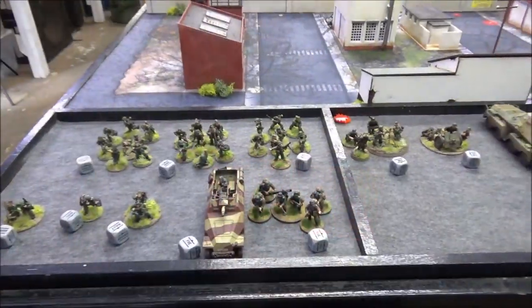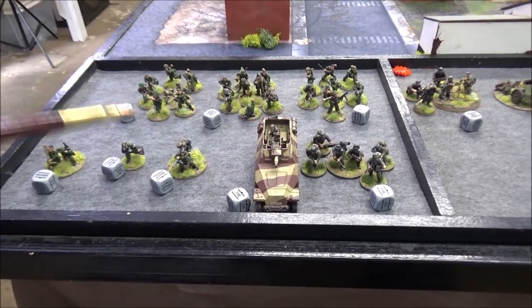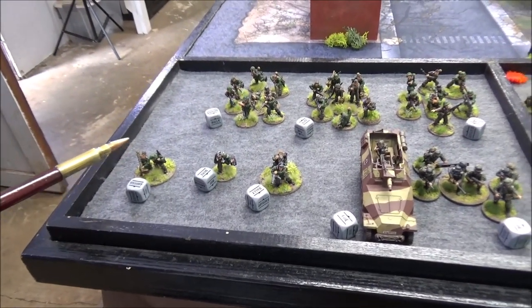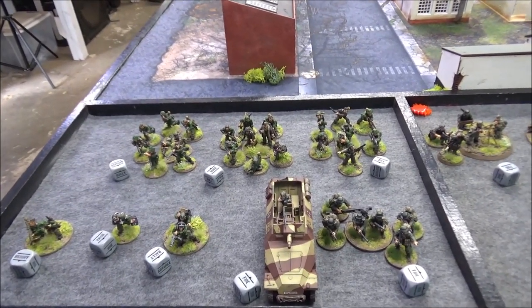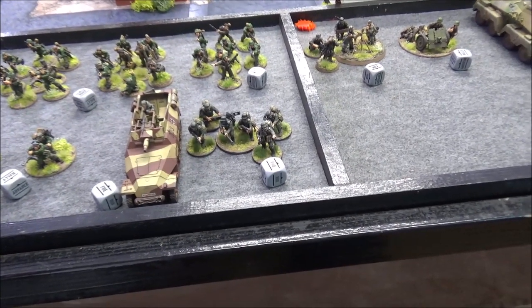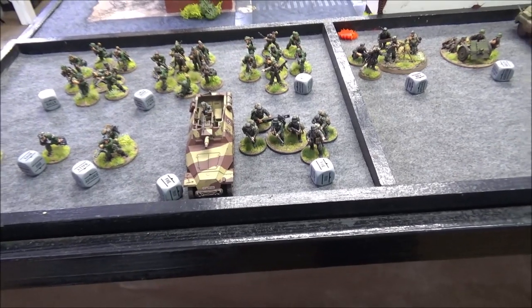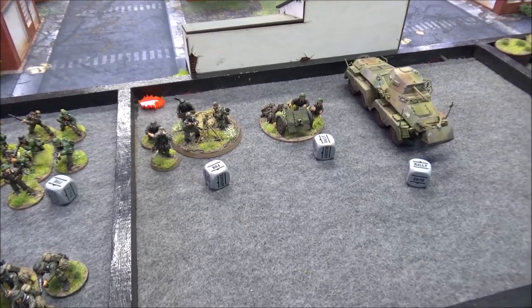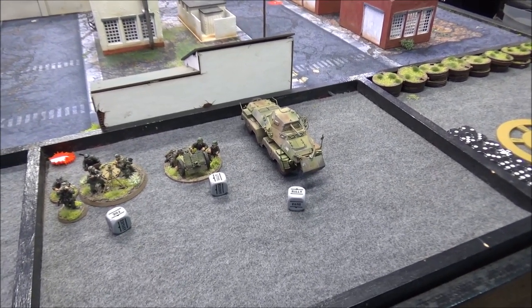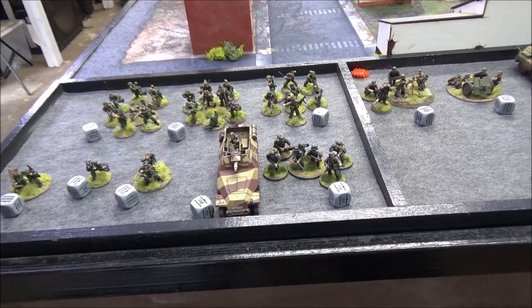Now we'll take a look at the forces. Here we have the Germans — 1,200 points, actually 1,198 points, 11 order dice. We have Lieutenant Fritz Adler and Mann, veterans with assault rifles, a veteran medic, veteran Panzerschreck, and three fanatical veteran SS squads of eight men each with a submachine gun sergeant, two assault rifles, a light machine gun, and two Panzerfaust each. Up here we have Der Hammer, my assault pioneer squad with six men with submachine guns and two Panzerfaust, riding in a veteran Stummel and outflanking. We also have a regular heavy mortar with spotter, a veteran light howitzer, and a regular 231 armored car — closed-topped with a light autocannon. Not a whole lot of units for 1,200 points, but I wanted to go vet and fanatic to see how they do against the Soviet horde.